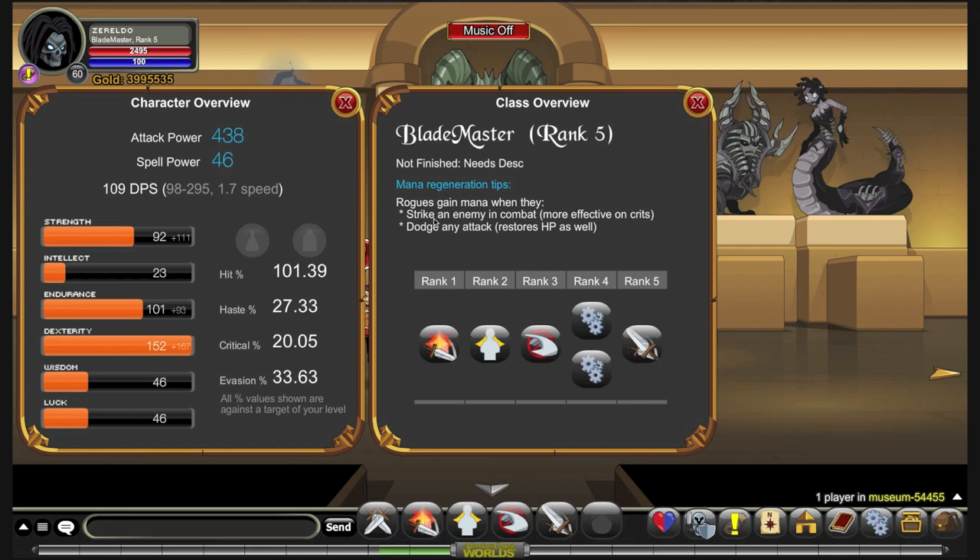It's a rogue base model. Apparently the class isn't finished and needs a description — not sure if they haven't finished making it or just forgot to put one in, but we'll find out soon enough. Being a rogue base model, it gains mana when you strike an enemy in combat and gives you more back on crits. Also, dodge any attack and you get HP back, so dodge chance is paramount to success.